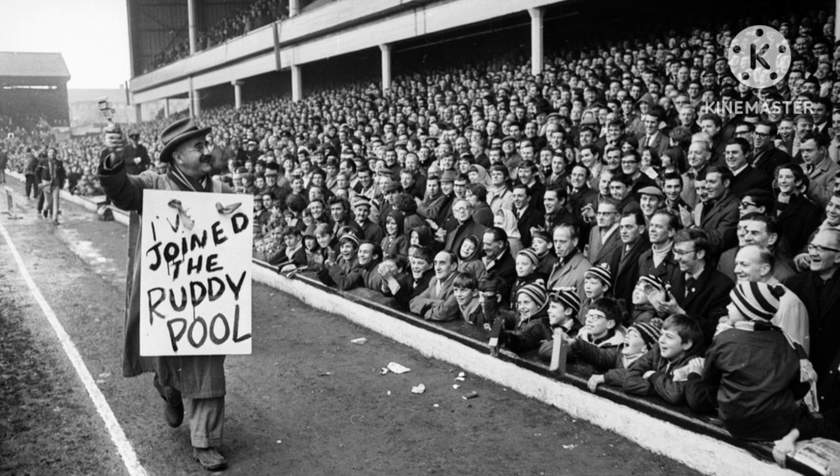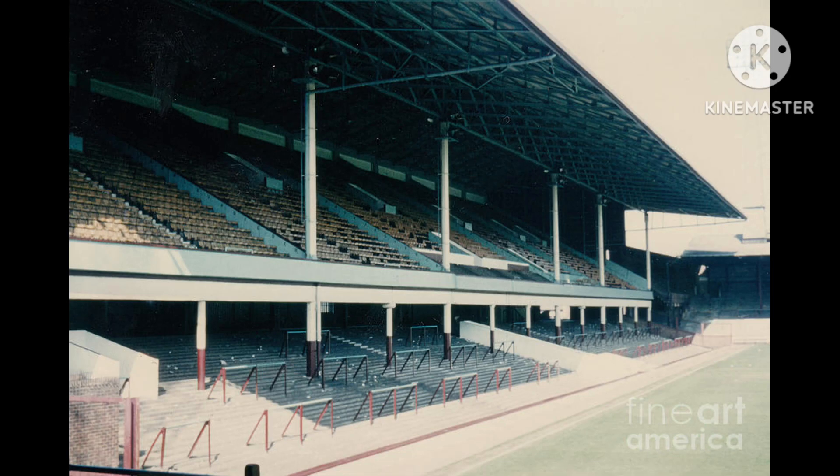Upton Park initially consisted of a small west stand and covered terrace backing onto Priory Road, along with dressing rooms situated in the north-west corner between the west stand and the north bank. West Ham United's first game at their new ground was against Millwall on the 1st of September 1904. It drew a crowd of 10,000, the majority of whom were rewarded as West Ham ran out 3-0 winners.